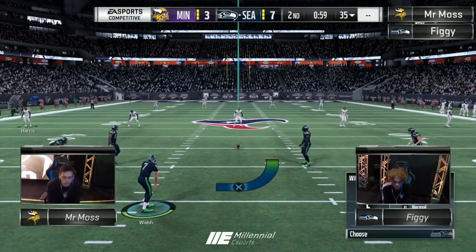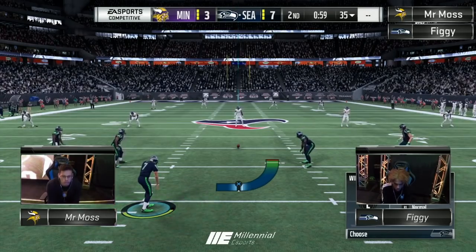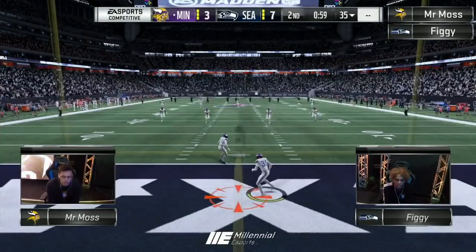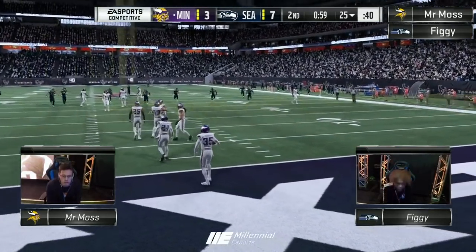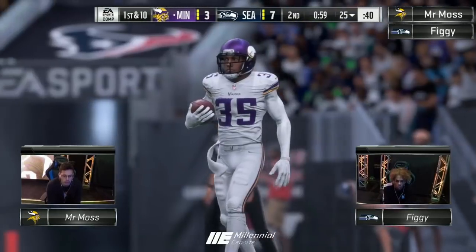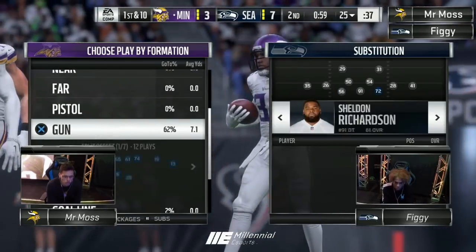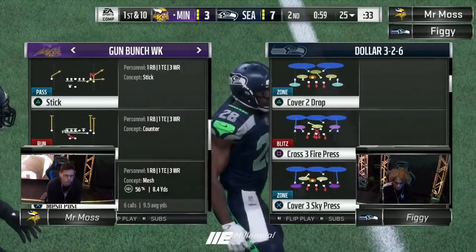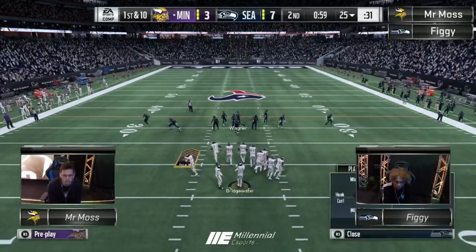Moss does have all three of his timeouts, still has a great chance to score. Moss gets ball a half because he stopped Figge. So Moss has a chance here to score, take the lead, and get ball a half if everything goes his way.